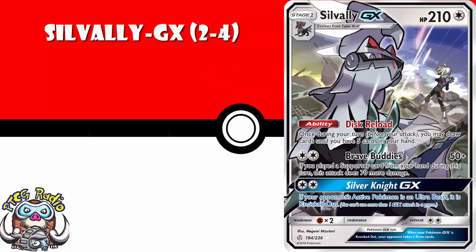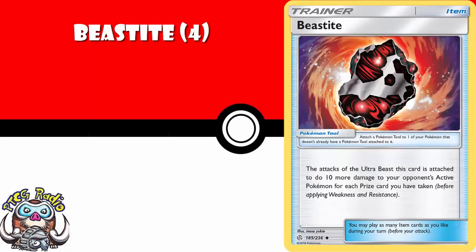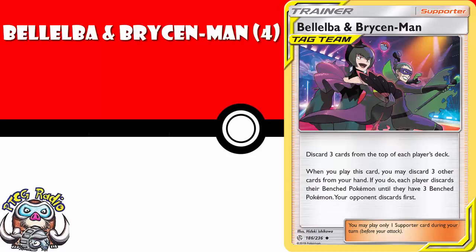Now, as we move into the trainers, you know my rule — generally speaking, try and get a playset of everything just in case. Beastite then: Beastite lets all of your Ultra Beasts do an extra 10 damage for each prize card that you have taken. Well, if you ever want to play an Ultra Beasts deck, you need to consider it. Bellelba and Brycen-Man is a mill deck in and of itself — it is seeing a lot of play over in Japan as a mill deck.